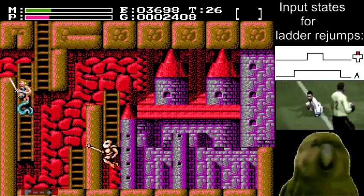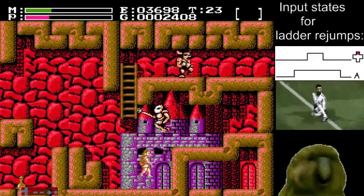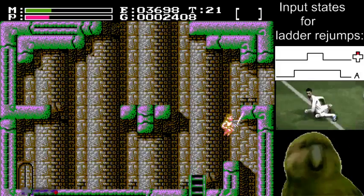That was really good. Normally you always have 25 on the clock, but I have 26, which means I'm ahead. That's the power of rejumps — they save you a wing boot second when you otherwise couldn't.